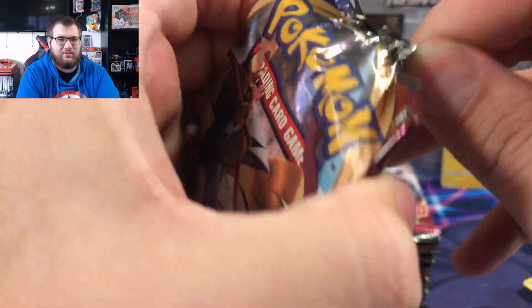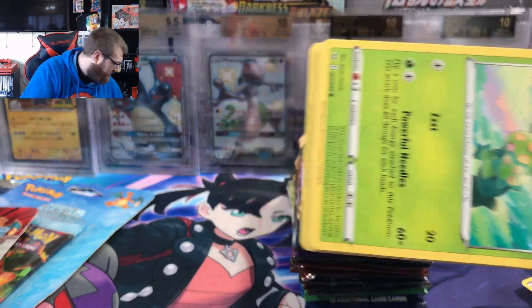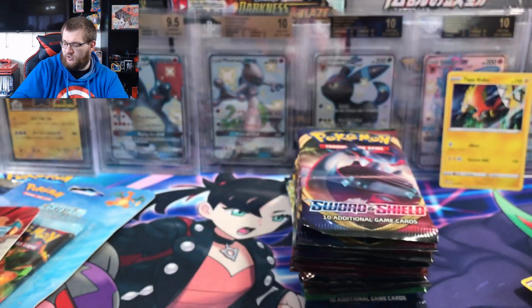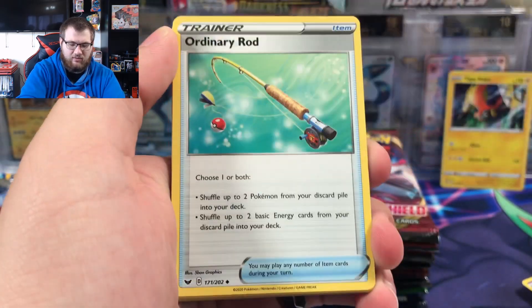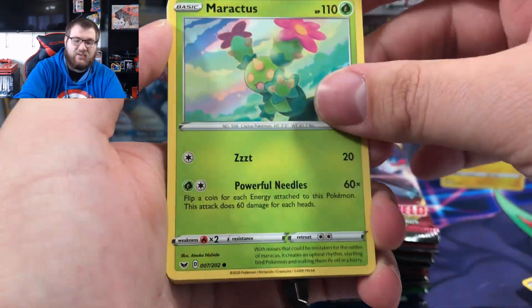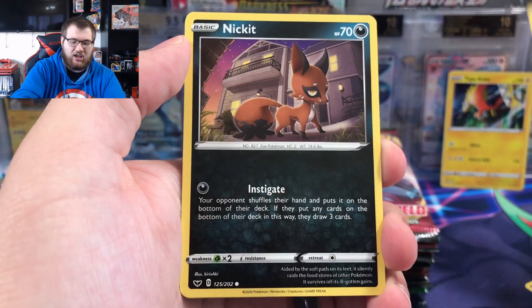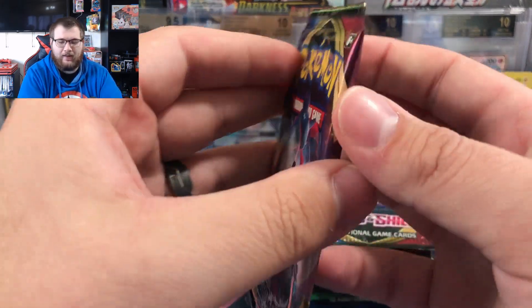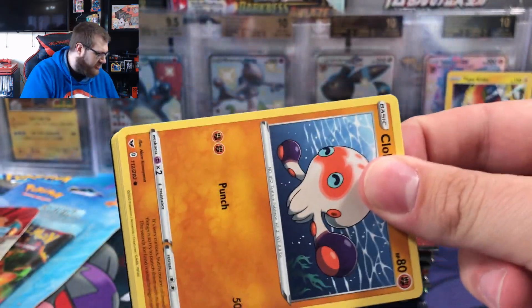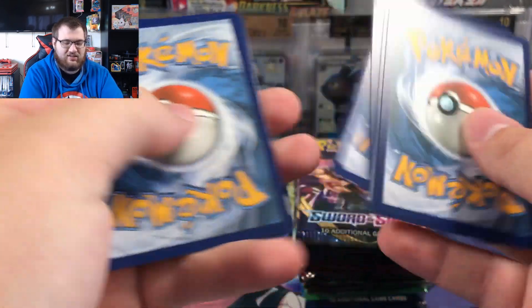Sword and shield base is up next. We are looking for a rainbow Marnie or the golden Zacian or Zamazenta — those will be our searches for the day on sword and shield. Ordinary rod, bead, Maractus the cactus, Mudbrae, Pawniard, Scorbunny, Nick at the fox, reverse Choodle, and a regular rare Rillaboom. Sword and shield Lapras V-Max pack art is up next after we finish the sword and shield and X and Y stuff.